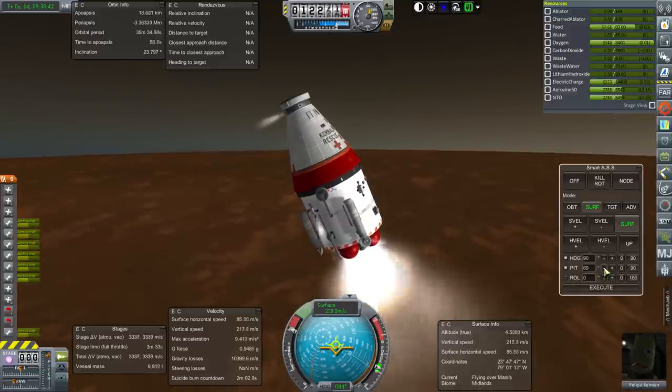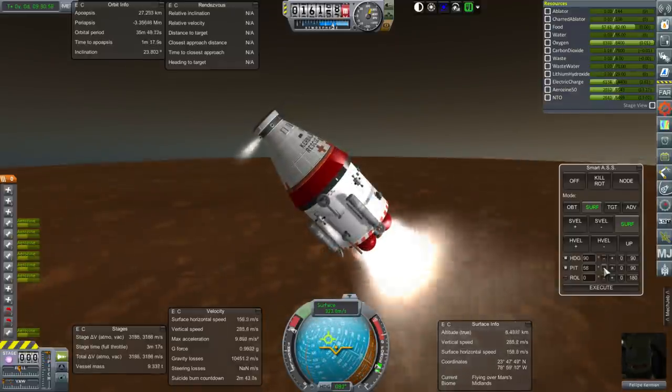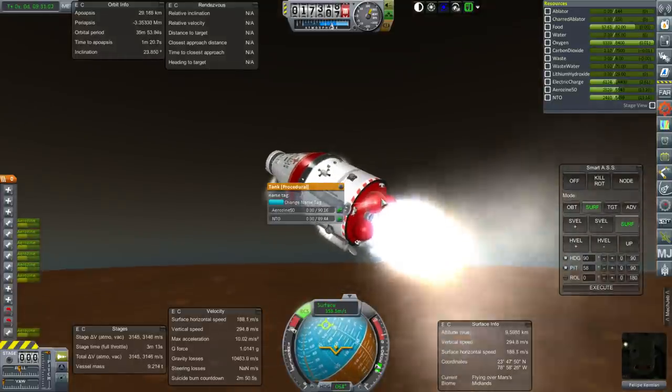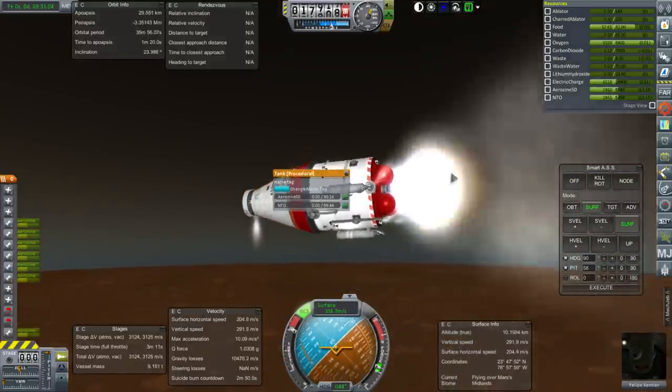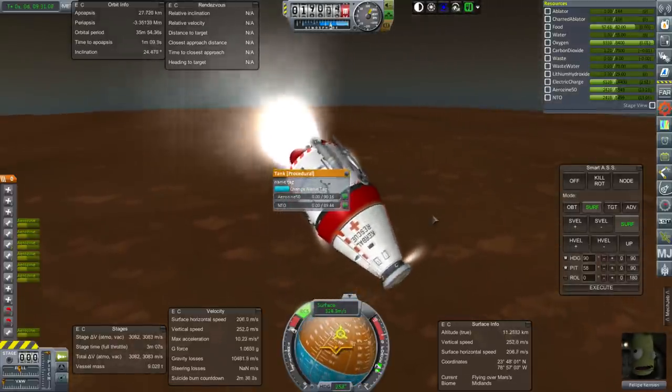A lot of RCS is going to just compensating for the missing landing leg. Now it's stopped. We could put some fuel in these tanks over here to compensate and lock it - that would be a good idea.